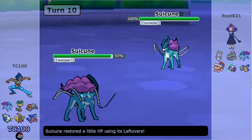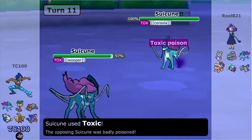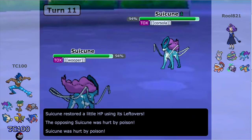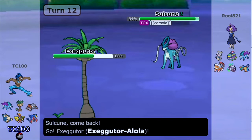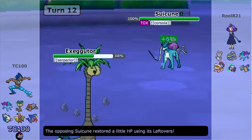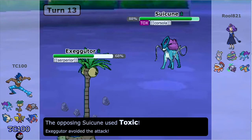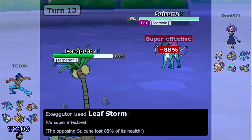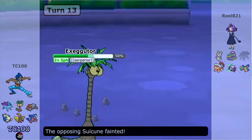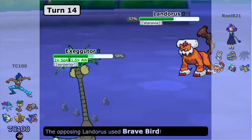Speaking of Suicune, we have two Suicune on the battlefield. The difference between mine and his Suicune is that his Suicune is a Corsola, whereas mine is a Wooper aka Quagsire — they're using the evolutionary lines for the Pokemon being inherited from. I go back into Alolan Exeggutor for the typing matchup. He misses his Toxic, Exeggutor goes for Leaf Storm, gets his boost, which is amazing. So we have a plus two Alolan Exeggutor, aka Serperior.